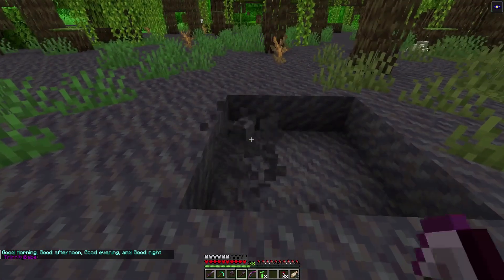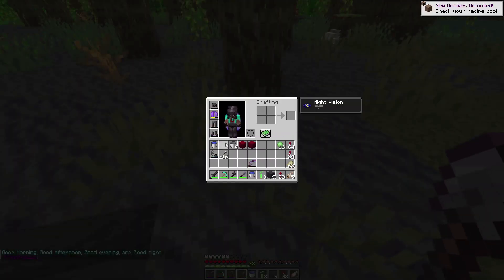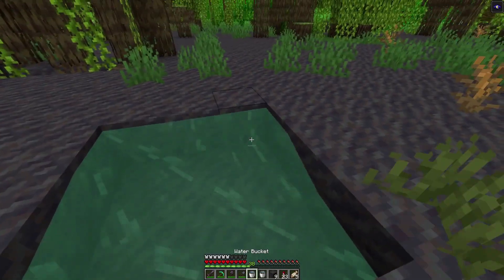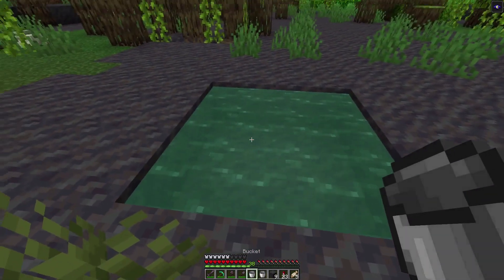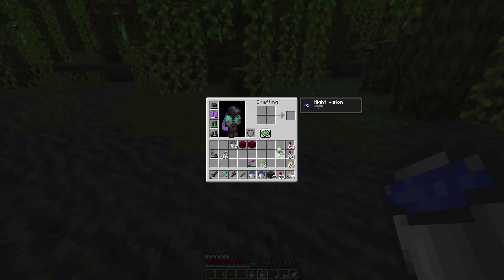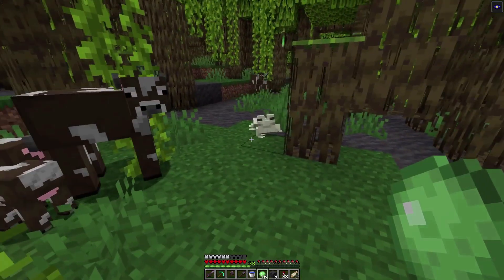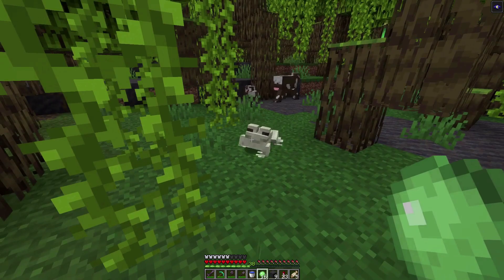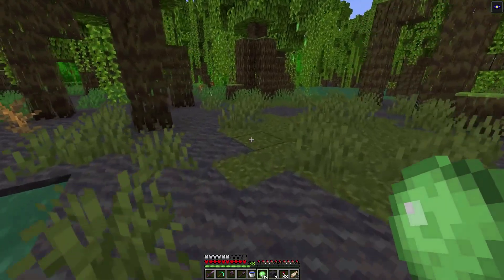I'm going to grab myself some water and fill it up because frogs love a bit of water. Let's make a little bit of infinite water source there — pop that there and that should turn that all in. I can then take that and fill that back up again. I've got my slime balls. I'm going to grab some slime balls because this frog should find me very interesting. There you come — come to me, frog. I saw a little mate over here.